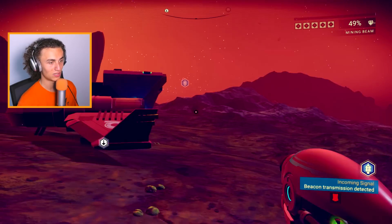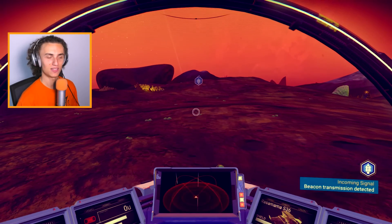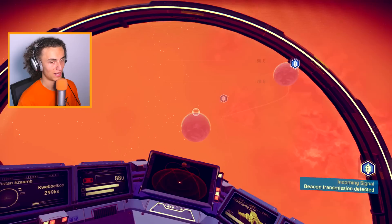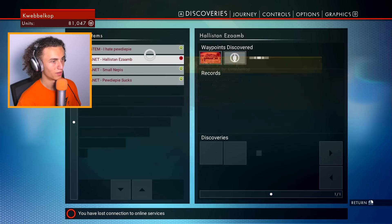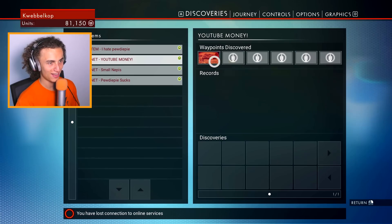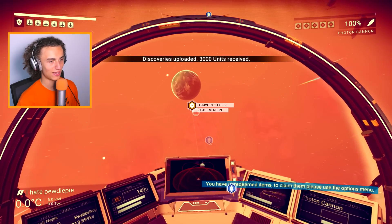We've almost fully mined this big chunk of emerald. We're now gonna just escape these little pods chasing us and see how much money we actually made. We have a total of 81,000 units right now, and these emeralds are worth 70,000 per stack. We have two stacks worth 70,000 and one worth 10 grand — which is pretty good. We haven't even upgraded our mining beam yet. Let's go back to the ship, sell all of this stuff, upgrade our mining beam, and then try to farm some more gold.